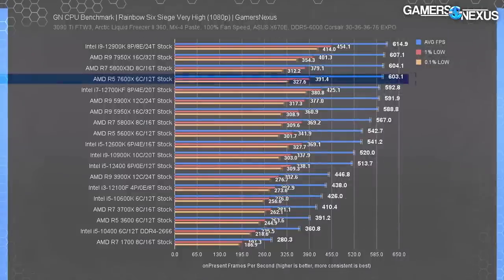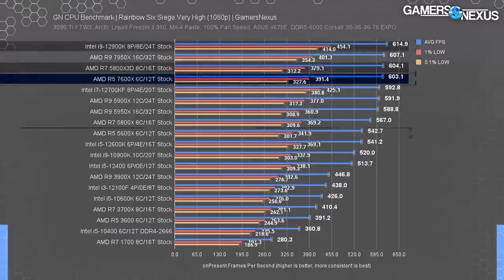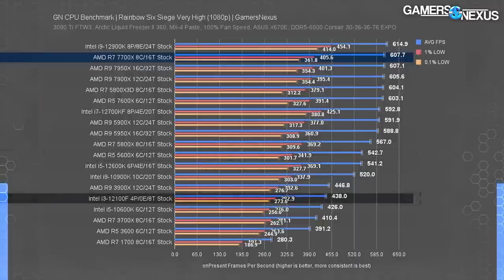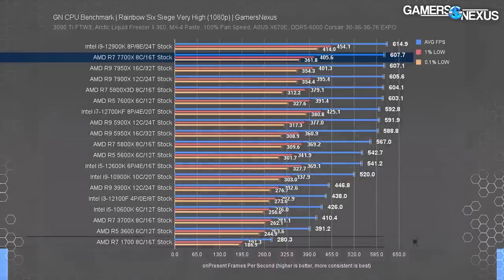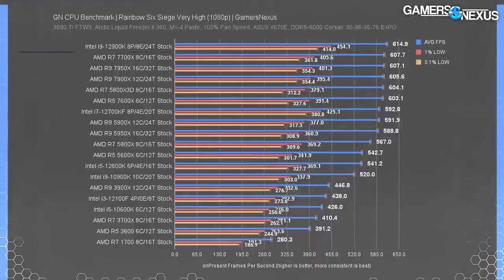Now it's time for Rainbow Six Siege. Once again, we still haven't hit 1000 FPS — or, as we're calling it from here forward, a kilo FPS. Sort of like the amount of power you'll need to pull to run these systems. The 7600X leads the 5600X's minuscule and totally unplayable 543 FPS average by 11%. Even with the 12100F at over 430 FPS average, you're safe with basically any CPU on the chart, except for maybe Zen 1 or the i7-1700 at 280 FPS. And obviously that's because the human eye can't see less than 300 FPS average.